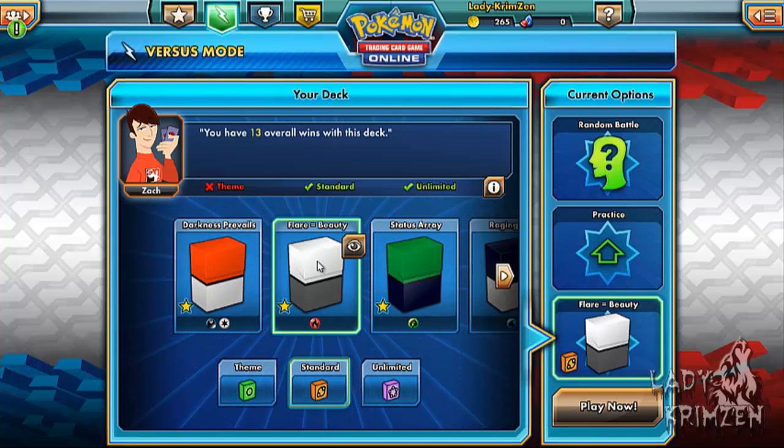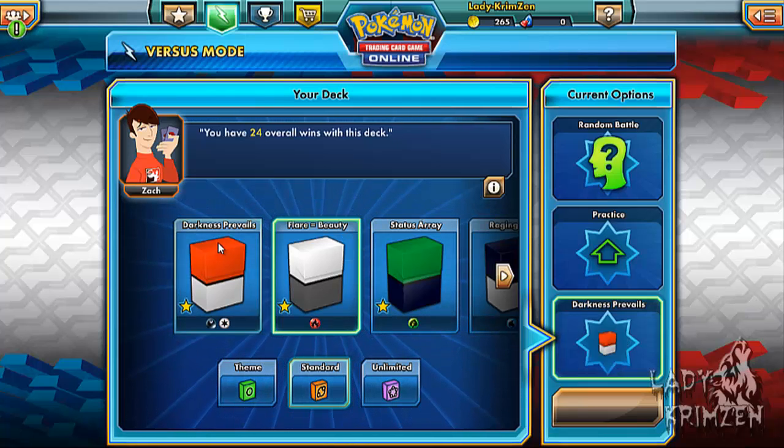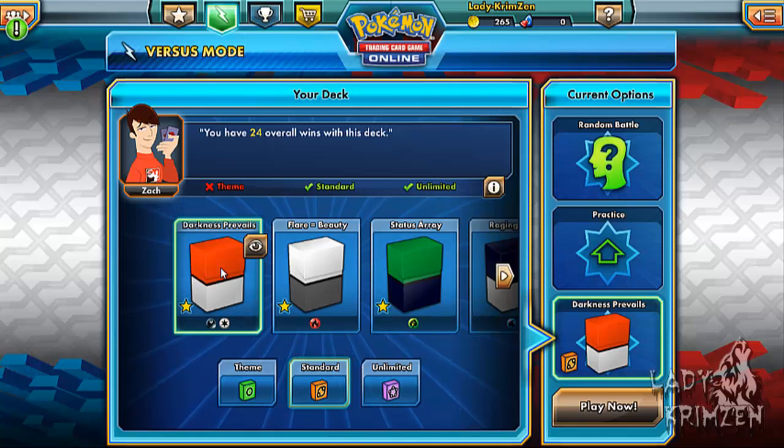We got really good use out of my fire deck in the last player versus player, which was awesome. Seeing my Chandelure work was poetry in motion — shame you didn't get to see my Victini EX work, but those two working together is just awesome. I'm actually using my darkness deck today because I modified it just before recording — I added two cards of the same type to it.